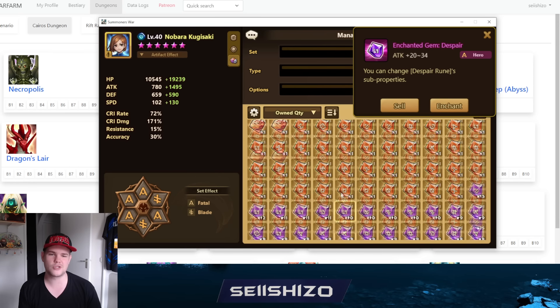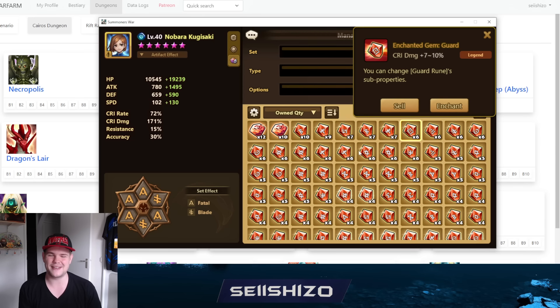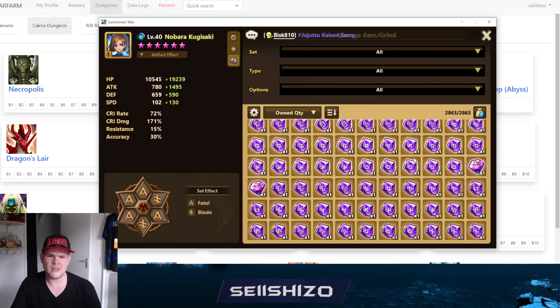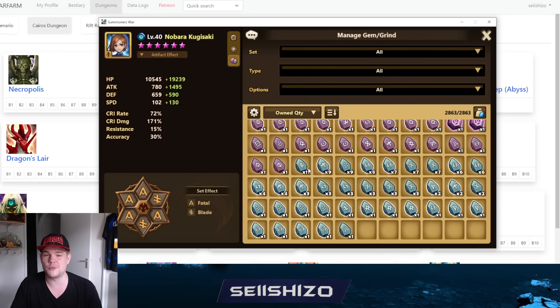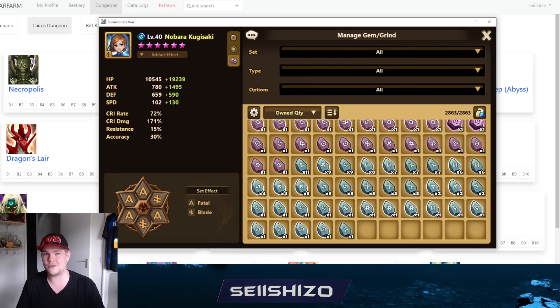3,000 is a very low storage cap, especially with ancient runes, grinds, immemorials, and resistance accuracy runes you want to keep. It fills up super easily. Maybe split gems and grinds into 3k each, or just up the number significantly. I'd even recommend people keep blue grinds since a blue that can roll a 6 is better than a 4 from a hero - but I can't recommend keeping blues when you're running out of storage so fast.